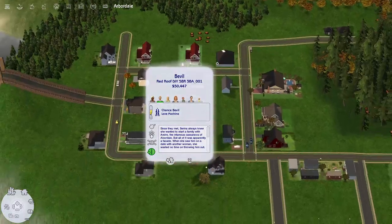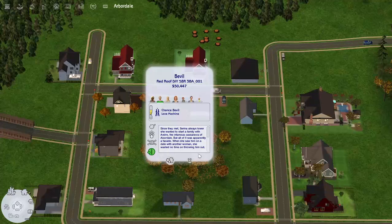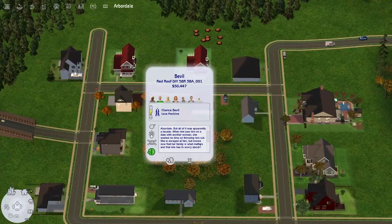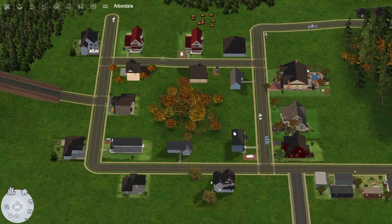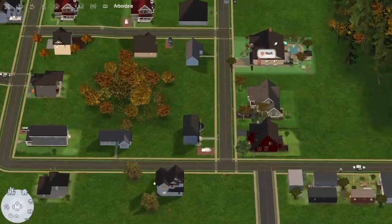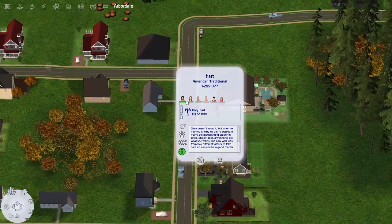They're both Romance Sims, so Chance is very flirtatious and likes to cheat a lot. The old bio for the Bevel family tells you a lot — I probably should have read that first. Anyway, next we have the Heart family: Gary, Shelby, Ashley, Nolan, Zach, and Abigail. Some of them are not Gary's children.